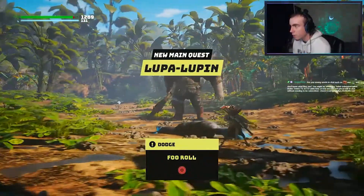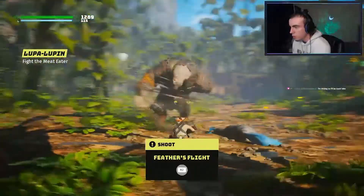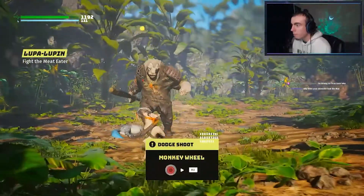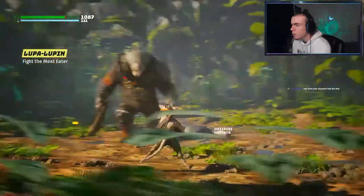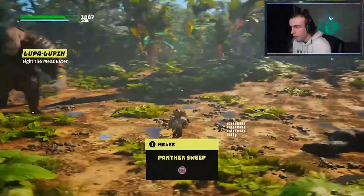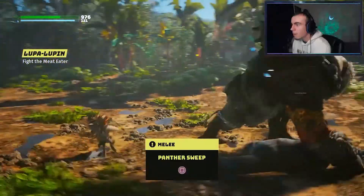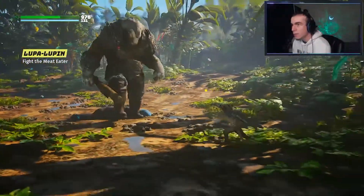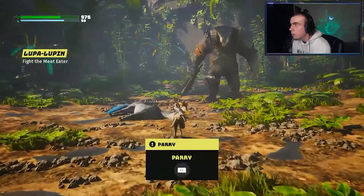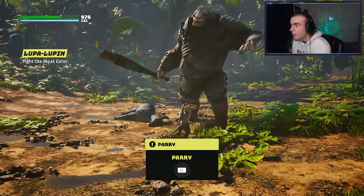Okay so this is our first battle. Fu roll is dodge — okay, we got that down. Feathers flight? Oh, that's shoot. Monkey wheel. Panther sweep. Dodge, dodge — get out of there. Parry — oh it's like a counter attack, right? Okay, counter attacked. Beautiful. Viper bite — dodge melee. Rabbit's fury. I'm learning a lot of combinations right now.